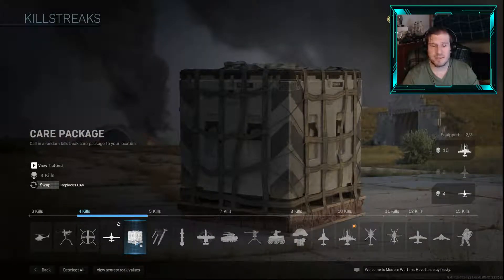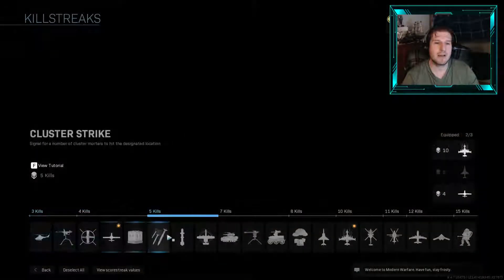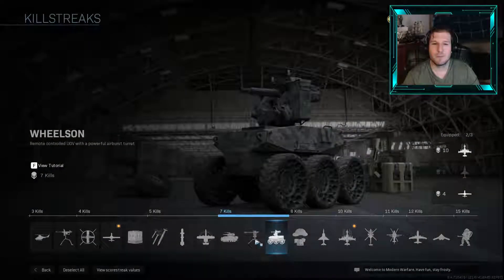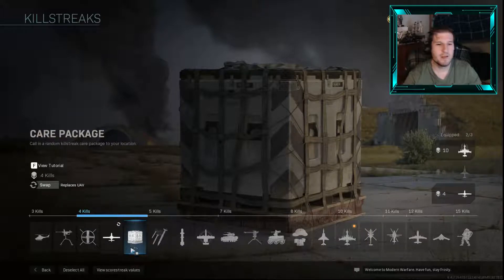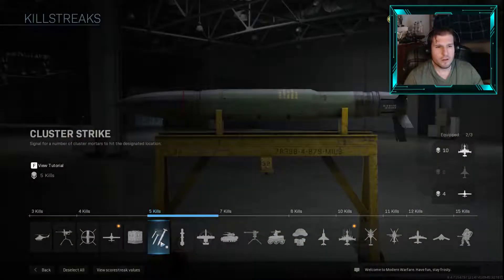The Care Package is pretty random in what you get, but it's only four kills to earn it and it's honestly pretty good — I'd put it in the B range. You have to collect it, but that doesn't take long. You can get some good killstreaks out of it; most of the time you're getting streaks from the five-and-under range, though I have gotten a Wheelson before. But it's in the same slot as the UAV, so it goes down in power level.